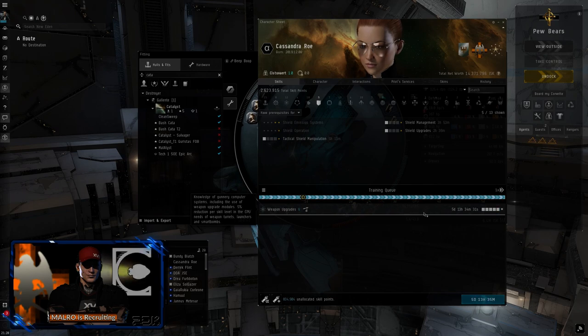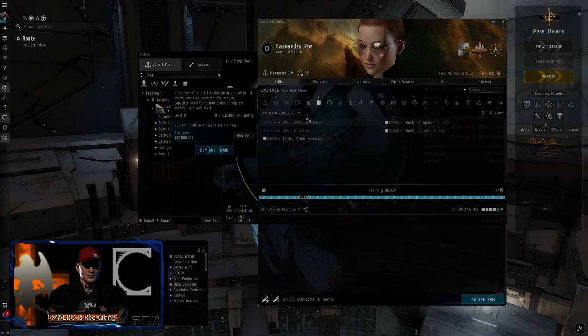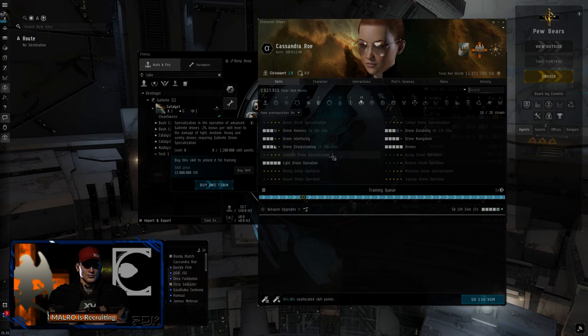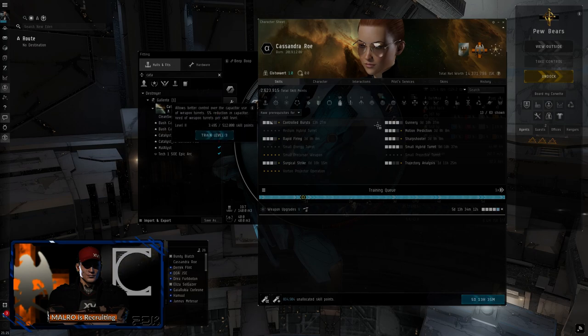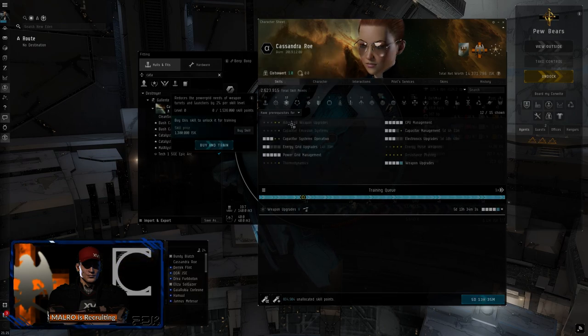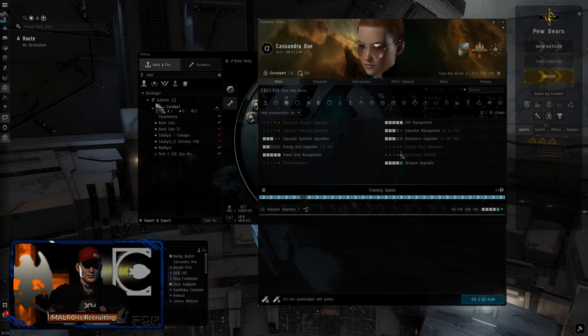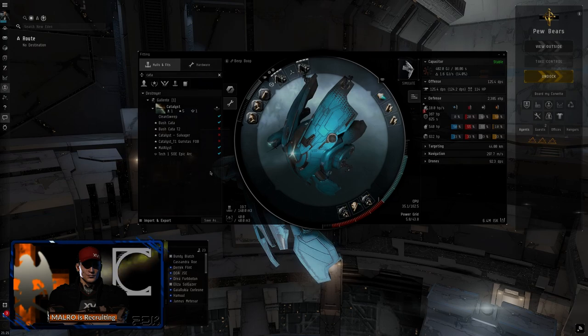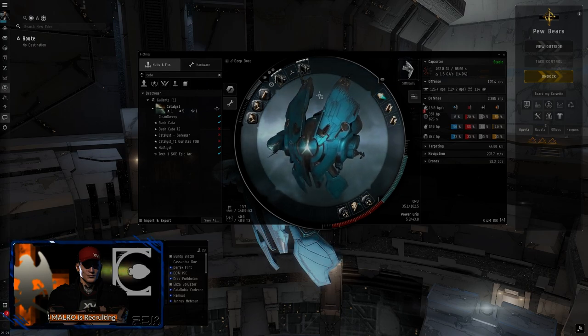We're currently training weapon upgrades five. We don't actually need weapon upgrades five, but I threw it in because it's a long train. What we do actually need is advanced weapon upgrades — that's under Engineering — which reduces the power grid needs of your weapons and launchers. We can't currently afford the book at 1.3 million; we're at 700K. So for now I'm capping out capacitor management and weapon upgrades, and energy grid upgrades to at least four. I want to get our fitting skills up before we get T2 drones.